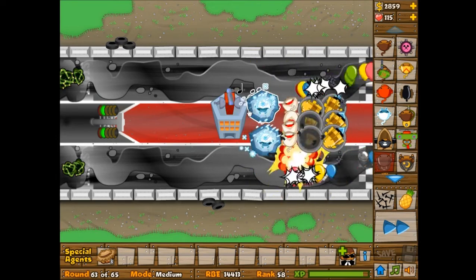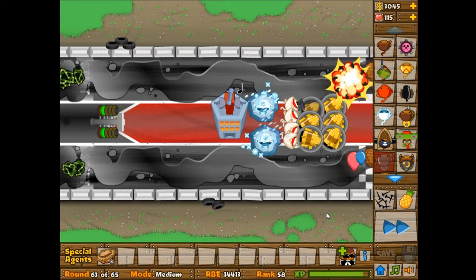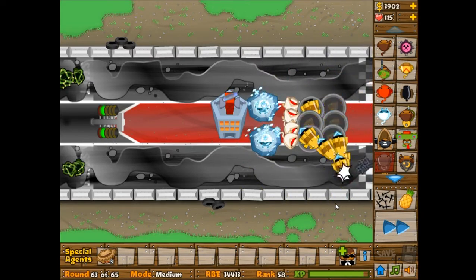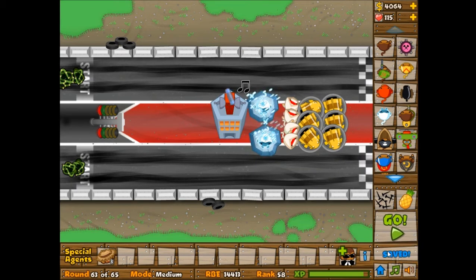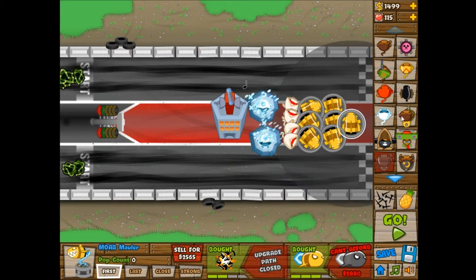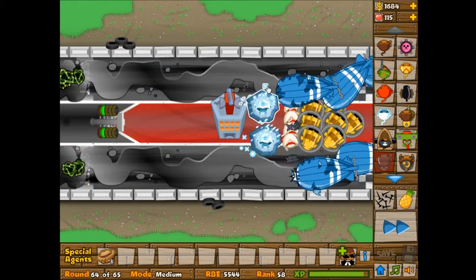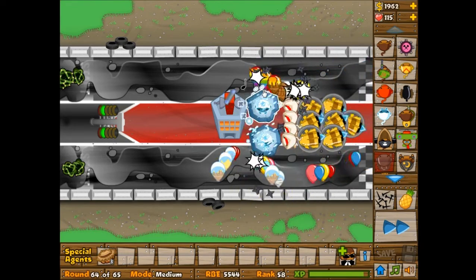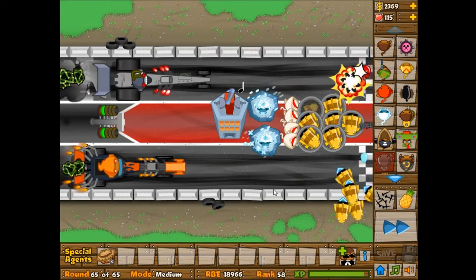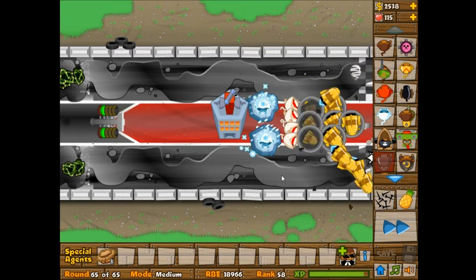Once this round is over, I'll just save and try to figure out what my next plan is. A Monkey Ace would actually be kind of nice, but that would only be if I got it to a Spectre, which I don't really have too much money for. I'm gonna save right now and see if I can get - I can only build one more Moab Mauler. Let's see if that one Moab Mauler with these Ice Towers is enough. Kind of - yeah, I guess that was enough. Apparently I should have just saved my defense the way it was.